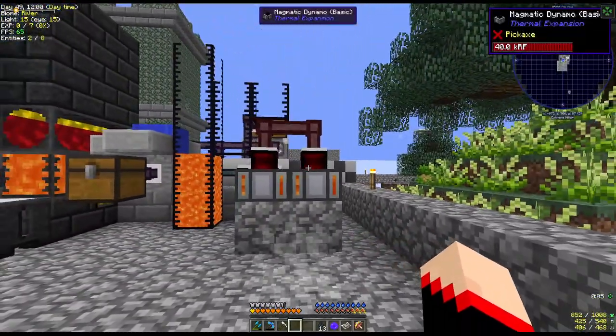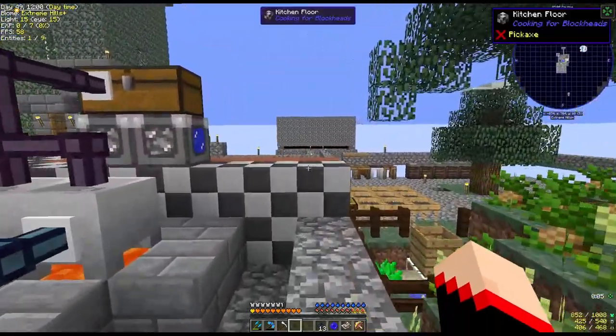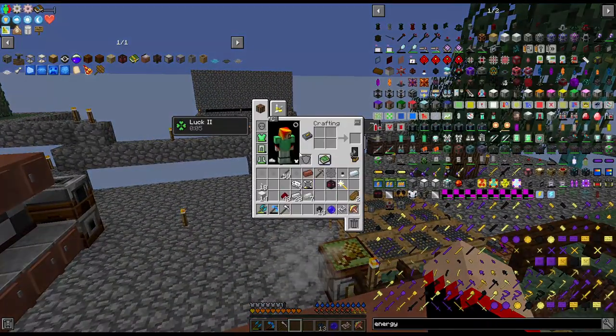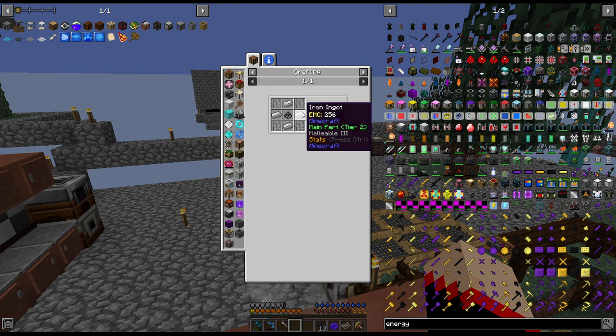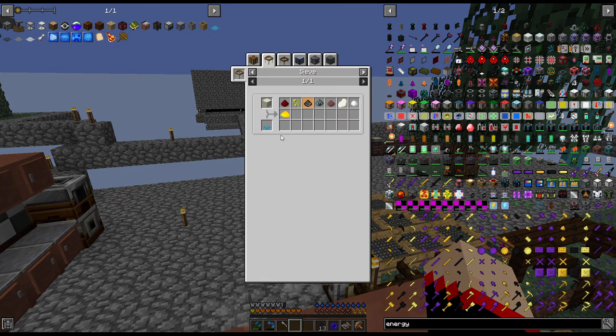We got some power going last time here on Isla Dreaming in the Clouds, and now it's time we need a machine to make something. We're going to need to make a simple alloy smelter for the sieves. In order to do that we need iron furnaces, stone gears — those are all fine — but the simple machine chassis requires grains of infinity, so we're going to need to make a diamond-stiffened mesh.